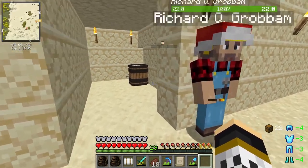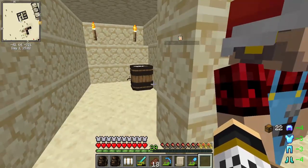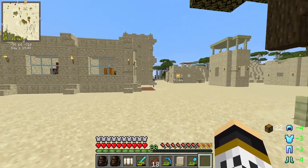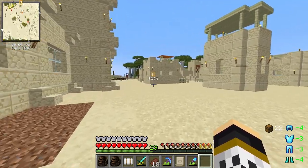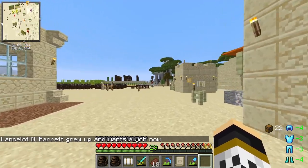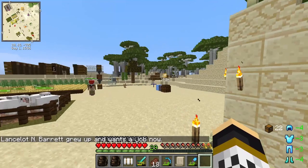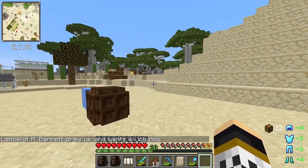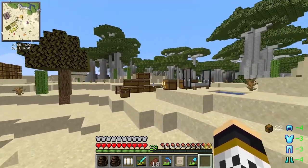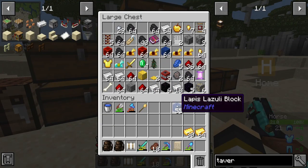Once you have four people living in the tavern no new travelers will turn up. What you could do is unassign someone to keep getting more citizens if you want. We're going to get Oscar in as well and then set our two new people to work. In chat you can see Lancelot has grown up and now wants a job — he was a baby at the start of this episode and now he's an adult.